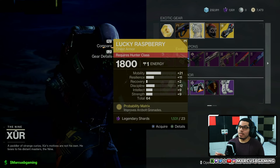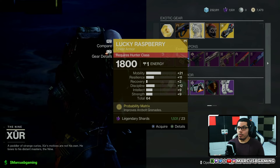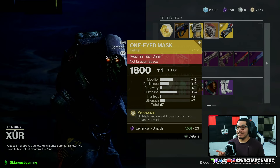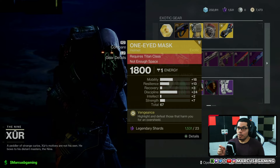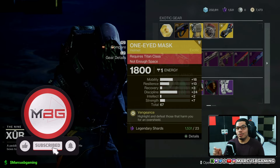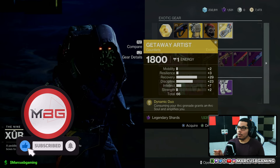For my hunters in the building, there's a Lucky Raspberry with a 64 roll. The high stat is 21 mobility. Then for titans, there's a 67 One Eye Mask with 18 mobility and 24 discipline.